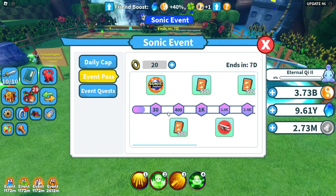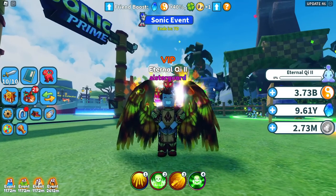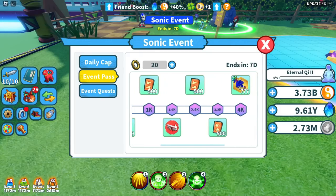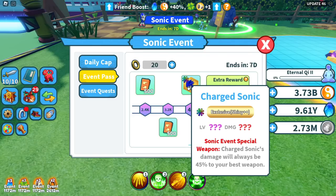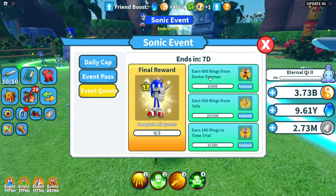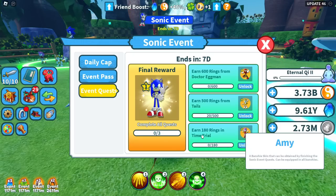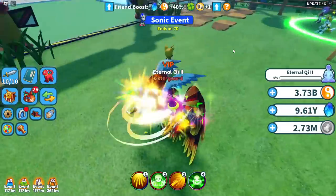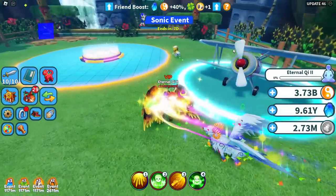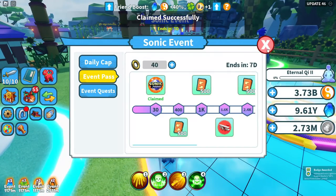There's a pass with a bunch of stuff including a badge and a free UGC avatar item just for completing it - literally only two things required. There's also a mount at 160k coins and an exclusive weapon which looks really cool. Additionally, there are banshee skins: you can get Knuckles, Tails, and Amy by completing specific tasks - earning rings in time trials, earning rings from Tails, and earning rings from Dr. Eggman. Tails gives 20 rings a piece and looks great - good job devs.